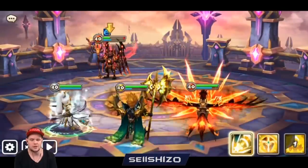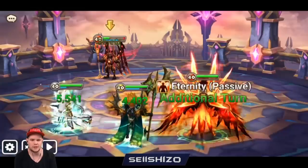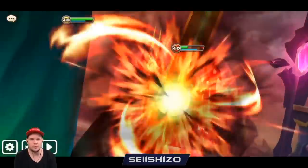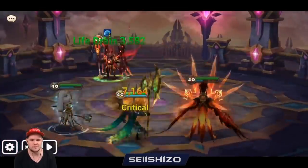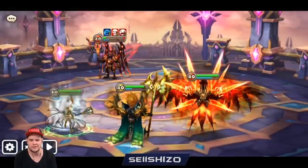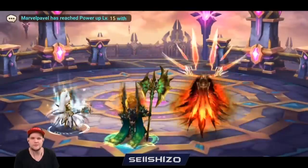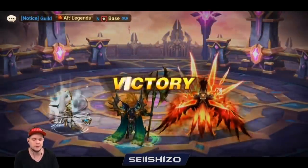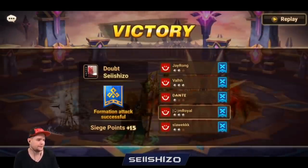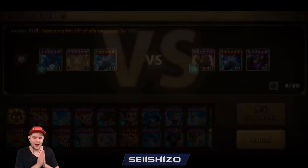Killing the Khamun solely through the shield is not that difficult - you outheal them anyway. You just need one or two procs probably, and you also push his attack bar back a little bit with Leo. If you get a dot in there you hit like five percent of the shield - that kind of stuff. You get there at some point. With Miho it's more of an issue actually. Easy win.